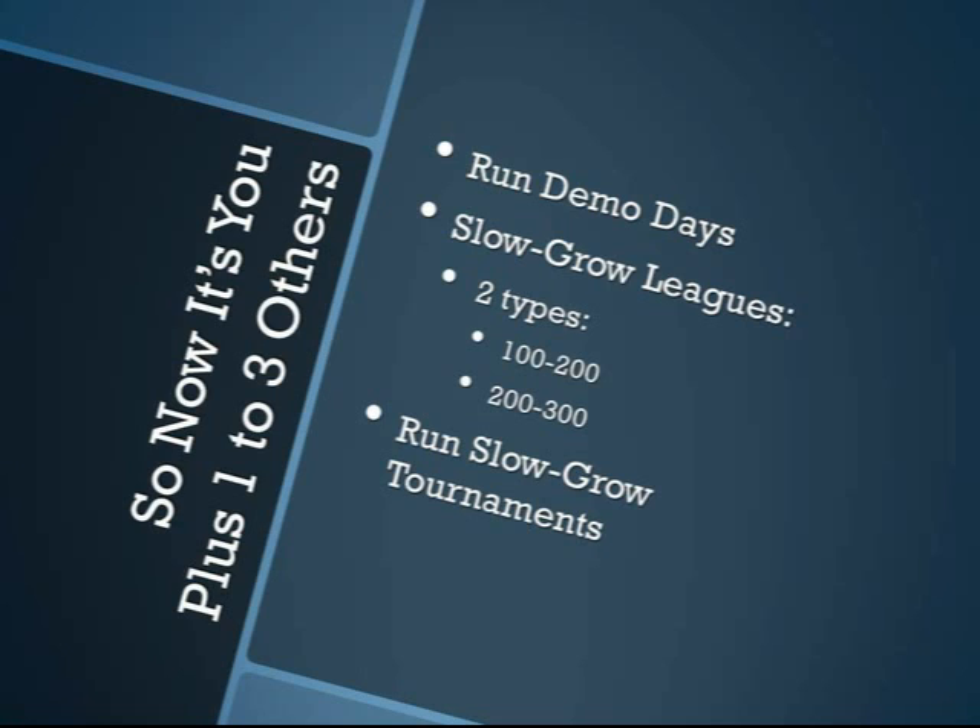Now it's you plus one to three others who are interested in playing Infinity. At this point you get a whole new range of things you can do, in addition to what you could do when it was just you. You can still run those independent one-on-one demos whenever you want, but having just a couple of other people opens the door to running Infinity Demo Days with a couple of tables running at the same time. You can also start getting people into the notion of slow-grow leagues — there's a 100-to-200 point league and a 200-to-300 point league — as well as slow-grow tournaments.